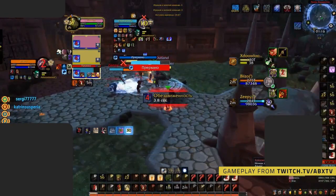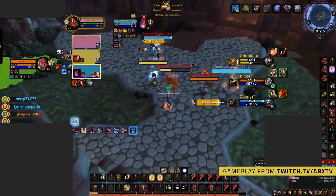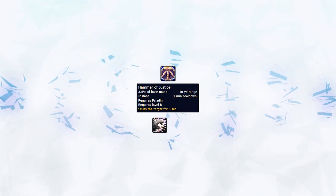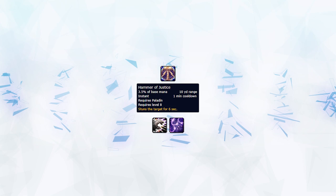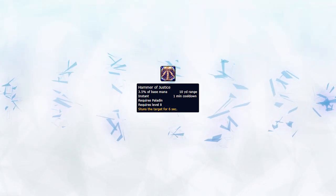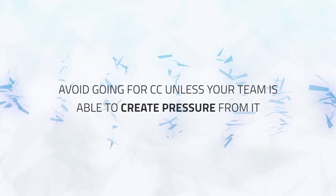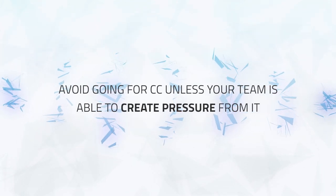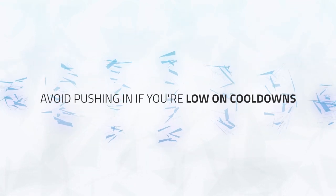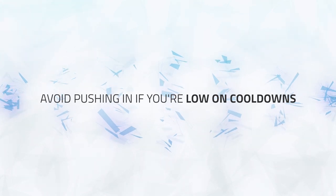However, if your comp has a ton of cross CC but lacks stuns, Hammer of Justice could be used to stun the kill target instead — for example, when playing a spell cleave. Hammer of Justice is a magical debuff, which means all healers can dispel it from the kill target, and shadow priests are able to spell-steal your Hammer of Justice. Keep this in mind whenever you stun the kill target, since you always want to have the enemy healer in CC if you do decide to stun the kill target. Avoid going for CC unless your team is able to create pressure from it and your team is stable on health and cooldowns. Avoid pushing in if you're low on cooldowns or don't have a trinket available, since it can easily backfire and the enemy team will swap to you.